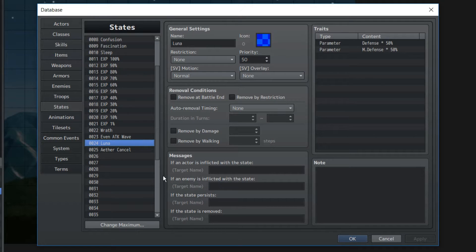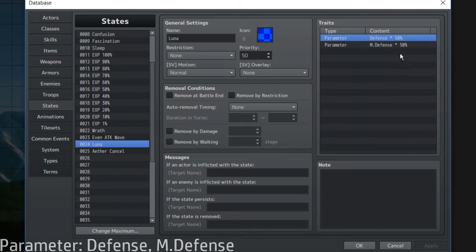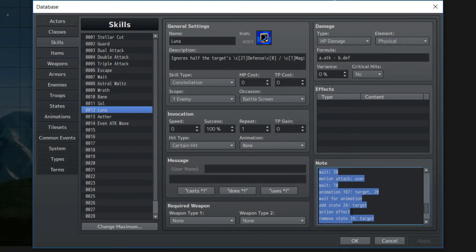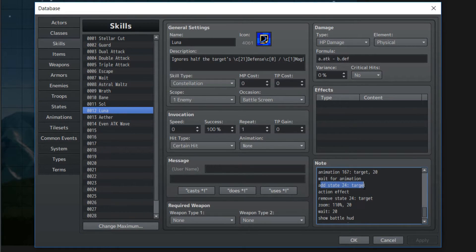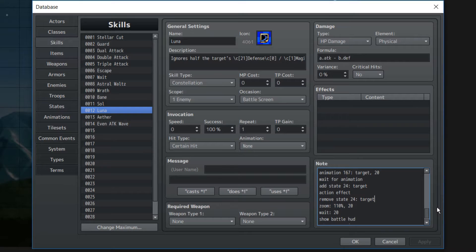We have this one specific state called Luna, appropriately named. You don't need an icon, nothing else here either. These parameters will determine that the enemy's defenses and magic defenses will be halved. Now if we get to our action sequencing — action effect is when the damage and stuff is applied — we have to add that state to our target before the action effect happens, and after that we remove it. Or you can keep it if you want, although it's gonna make the battle a lot easier.